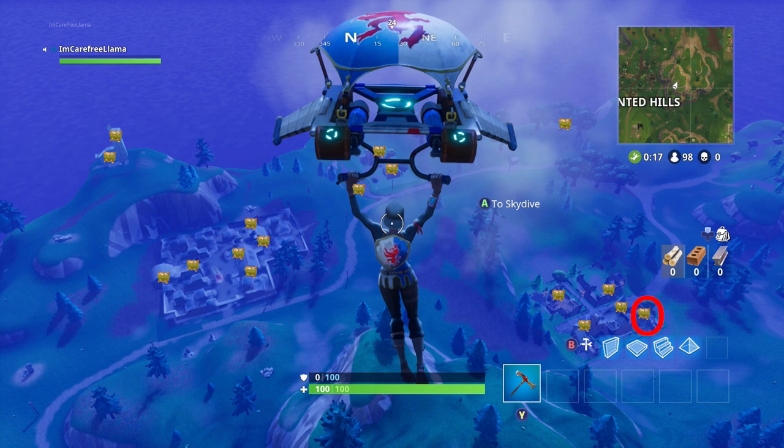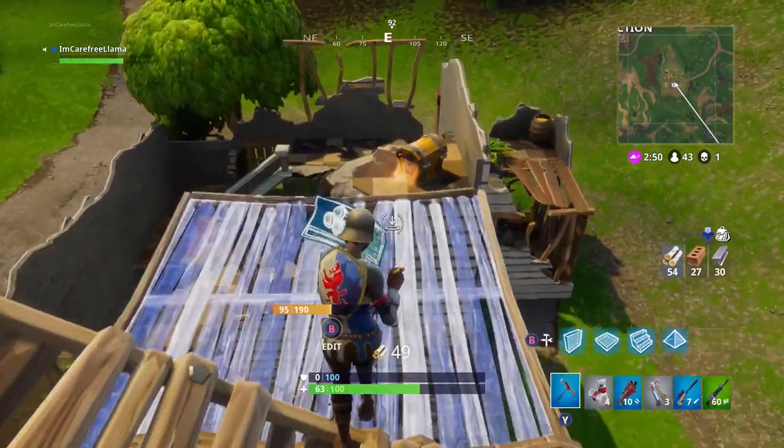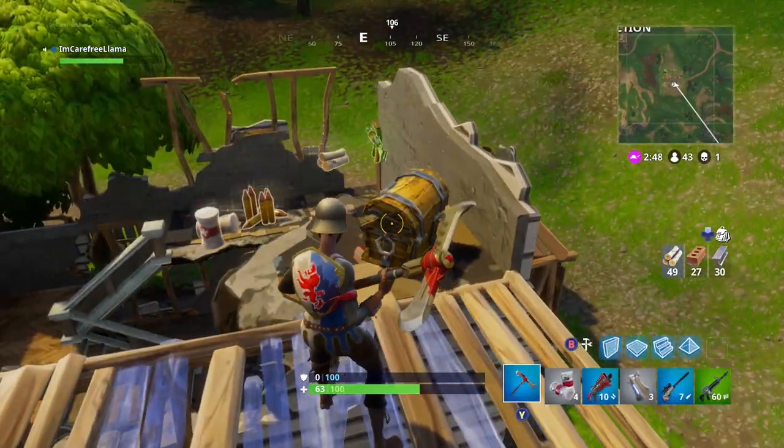The next one is just a little bit east from that last chest you grabbed. You can see it right here — just build a floor, jump over, and grab that chest.